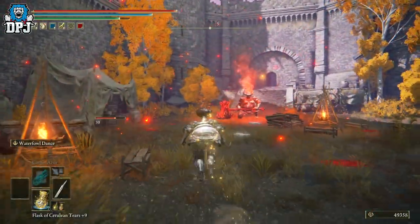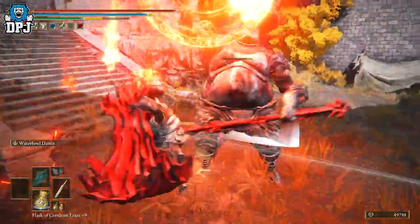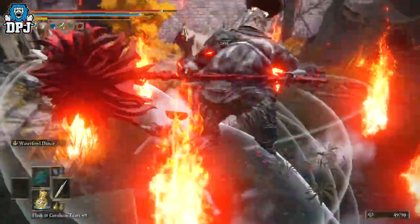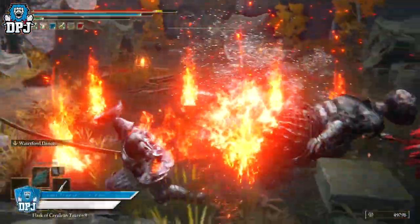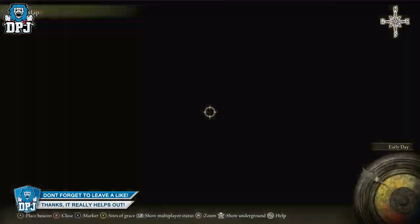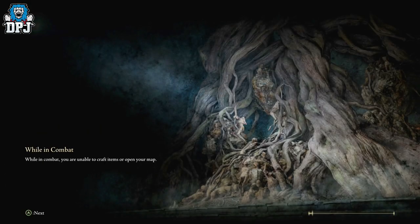You just kill this guy — if you've got Comet Azur or any ranged sorcery you can take him out from a distance really simply. I'll just kill him with my sword. He either drops the armor or he doesn't, and then you just load back to your grace point, come back, rinse and repeat. That's how you get the Fire Prelate Set.